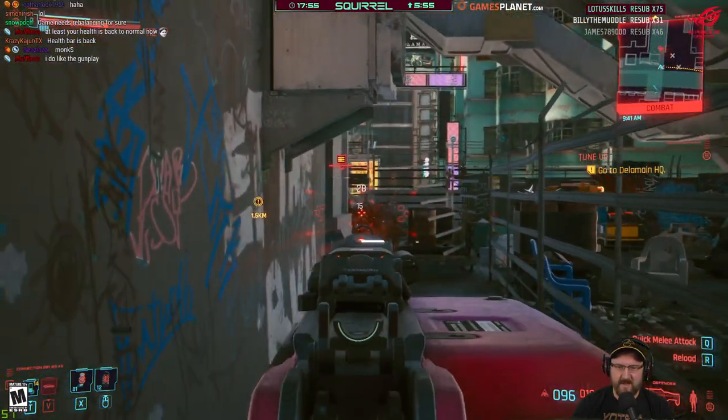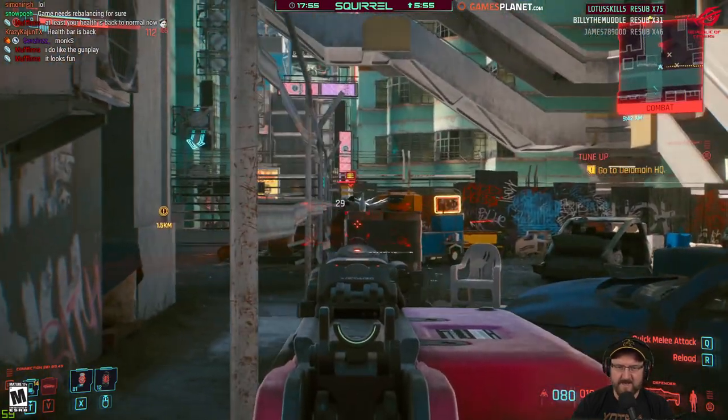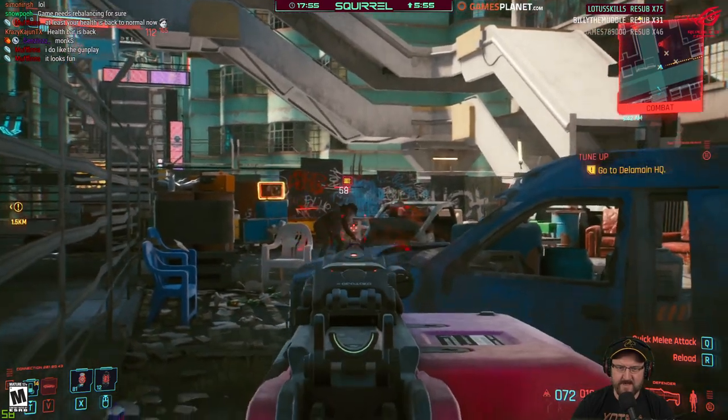I don't know if it's bugged. The health bar seems to be strangely bugged at the moment. Like, in combat it shows my health, but outside of combat it shows 0-0.